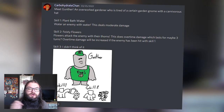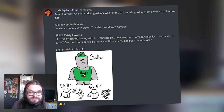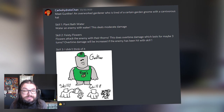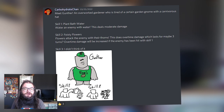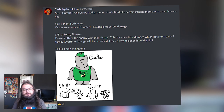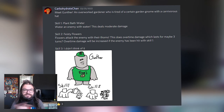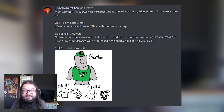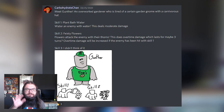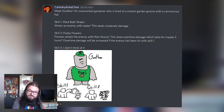We're jumping into the first one: Gunter, created by Carbohydrate Chan. Meet Gunter — an overworked gardener who is tired of a certain garden gnome with a carnivorous head. He also has skills: skill one is Plant Bathwater, watering an anemone with water, which deals moderate damage, just like most buddies. Scale two is Feisty Flowers — flowers attack the enemy with their thorns, dealing damage over time lasting maybe three turns.